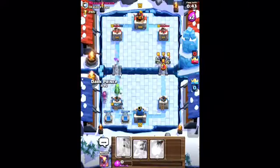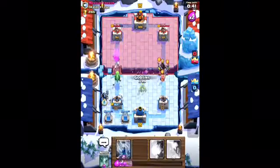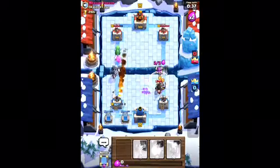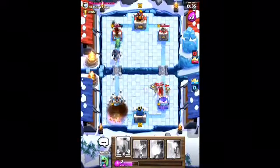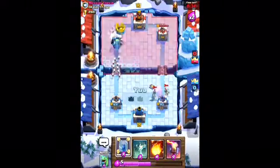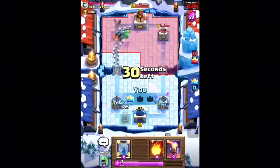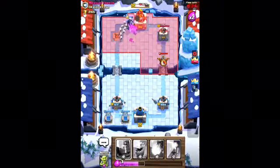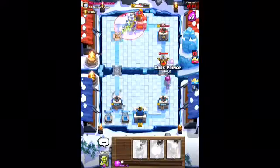Oh no! I know Dark Prince does splash damage — that's all I had to defend. We're probably going to get that tower. He's not going to get that tower; we're going to get Horn. Are you kidding me? Dark Prince!